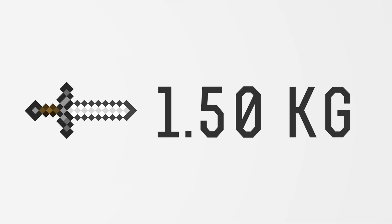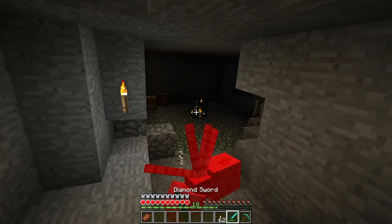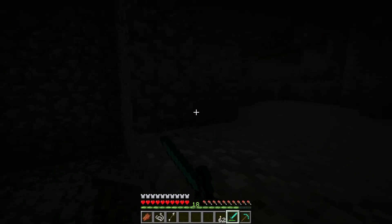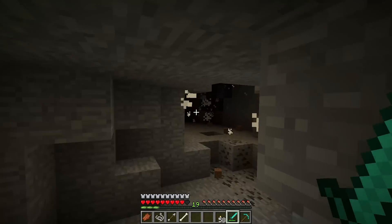A traditional steel long sword has an average density of about 7,800 kilograms per cubic meter. Diamonds, on the other hand, are less dense, resulting in a diamond sword being only about 0.7 kilograms. This reduction in weight would surely make it easier to swing, but the reduction in mass would also reduce the overall force it could produce under the same swing.